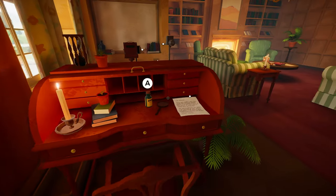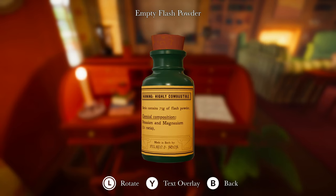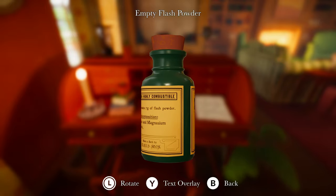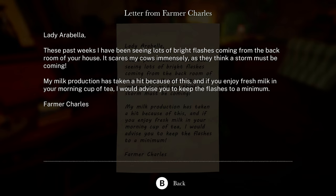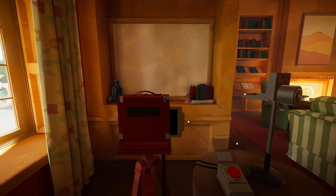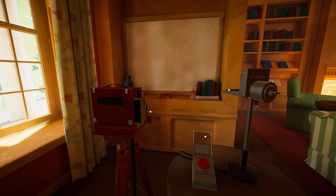It's one door we can open. Flash powder. We're gonna need that. It's empty, we might have to make it. Look at that. Highly combustible. Bottle contains 75 grams of flash powder. Chemical composition: potassium and magnesium, a two to one ratio. So we want two potassium, one magnesium. Make flash powder. Let's see what this says. 'Lady Arabella, these past weeks I've been seeing lots of bright flashes coming from the back room of your house. It scares my cows immensely as they think a storm must be coming. My milk production has taken a hit because of this. If you enjoy fresh milk in your morning cup of tea, I would advise you to keep the flash to a minimum.' Farmer Charles. So we got to make flash powder in order to get that plant to grow. I see. So we'll make the flash powder, put it here, get the camera ready, and we'll put the plant here and then flash.